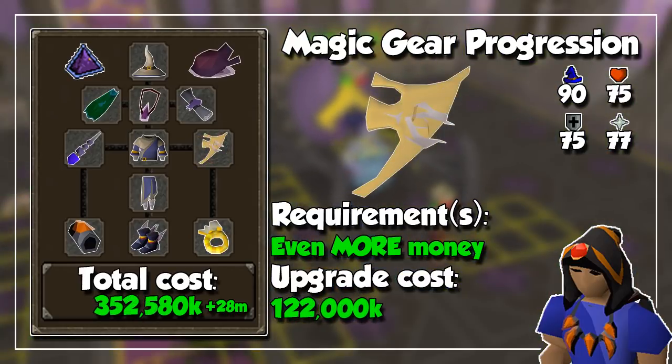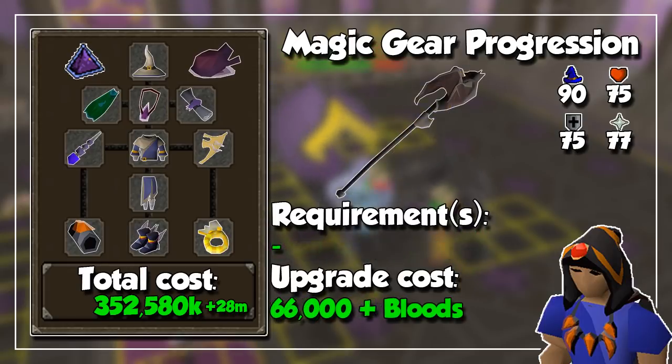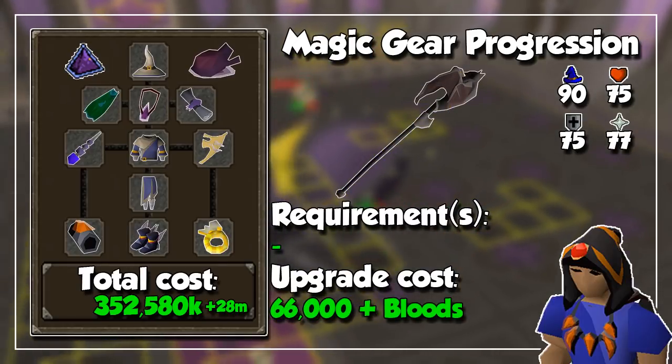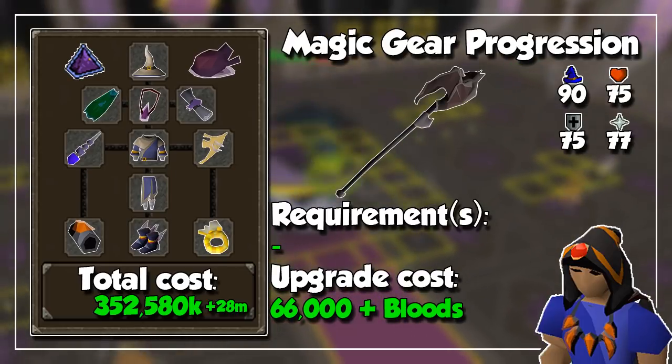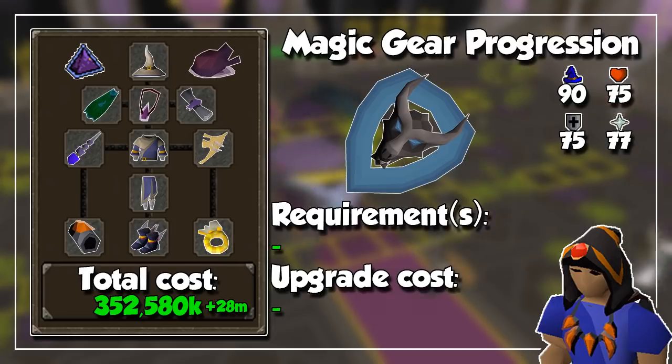And finally, we look into an Arcane Spirit Shield to further increase our magic accuracy. Just like the Ancestral Robes, this item is not crucial and it's mostly for people looking to maximize DPS. As honorable mentions, we have the Sanguinesti Staff, which is basically a Trident that can heal you based on how much damage you do; the incredibly expensive Harmonized Nightmare Staff for quicker attacks at certain bosses to maximize DPS; and finally the Ancient Wyvern Shield, which also gives you offensive magic stats and will protect you from Dragonfire.